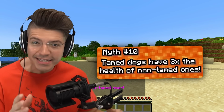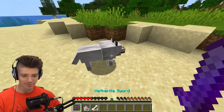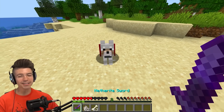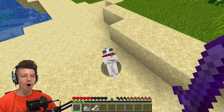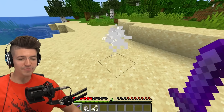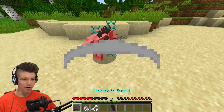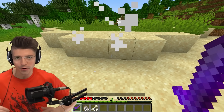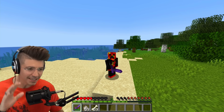Tamed dogs now have three times the health of non-tamed ones. We crit a non-tamed wolf — one hit. Now we tame him. Wait, it is legit! The regular wolf goes down in one hit without even a crit, but the tamed wolf takes four crits. Now there's an actual reason to tame your wolves. You have even more of a reason to give that dog a bone.